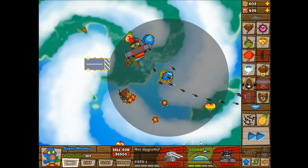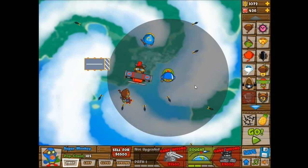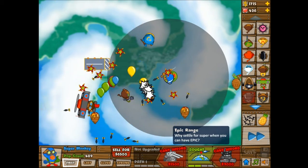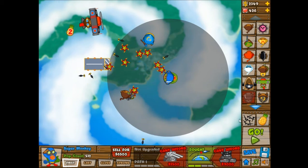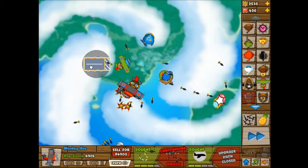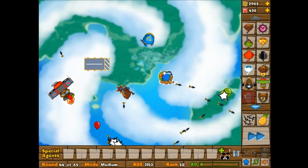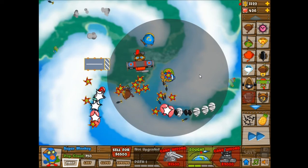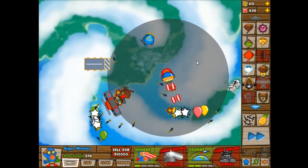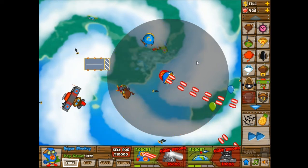This should be pretty easy. I already got the epic range, so that's pretty good. And if I do get the specialty building for the Super Monkey, then just getting that first upgrade — the Super Range supervision or whatever it was — that will grant the Super Monkey Camo Detection, which is pretty helpful. But obviously if I've got the Monkey Apprentice and the Monkey Ace with Never Miss Targeting, I don't really need to worry too much about camos — they should be covered.